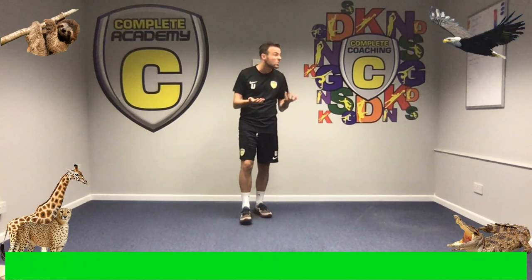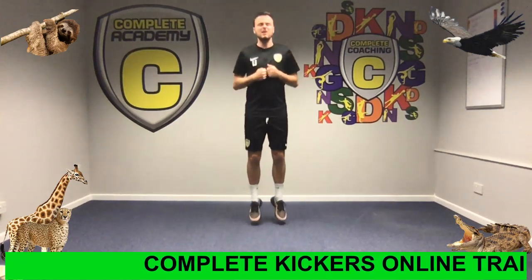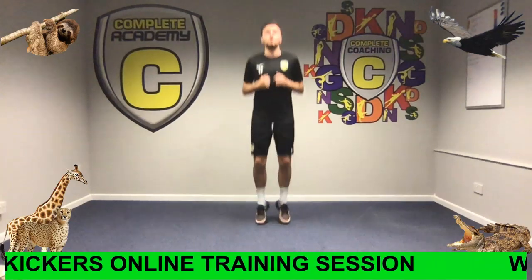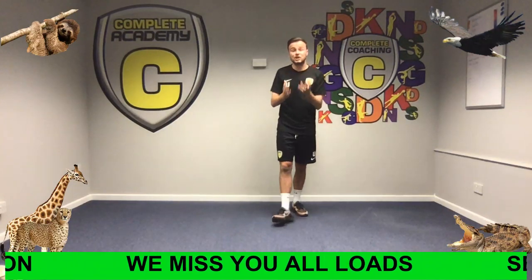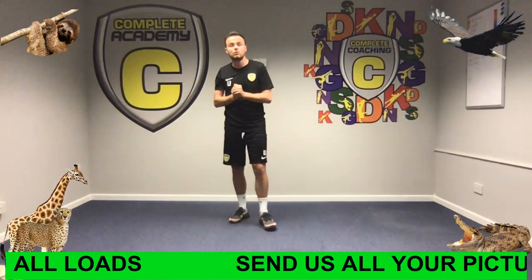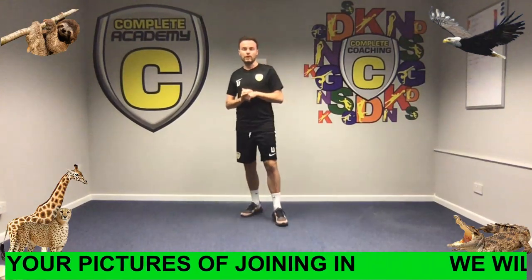We're going to start with a kangaroo. We're just going to do small jumps — really, really small jumps — to get ourselves a little bit warmer before we do the big jumps. If I say kangaroo, that's what I want you to do. If I say cheetah, cheetahs move really, really fast, so we're going to move really fast on the spot, getting our knees up and our arms moving really quickly.